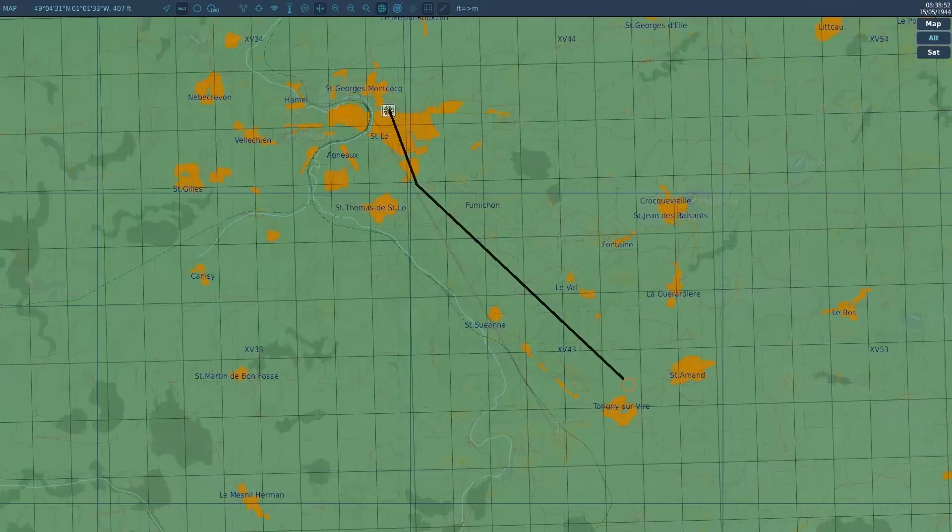At St. Lowe, we switch over to pilotage. This is the point during preflight that we want to look at the map closely — we don't want to be trying to figure this part out as we approach the target. When we approach St. Lowe, we'll take a slight right turn to a heading of about 170 until we're on the south side of town, then turn left to a heading of 140 and start a shallow climb. Off to our right we'll see a river, then St. Sue Ann — I think of it as square town. After that we should see the three skinny towns which parallel our course and lead us right into Terygny-Suvire.